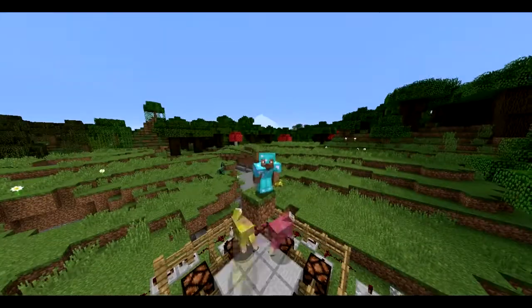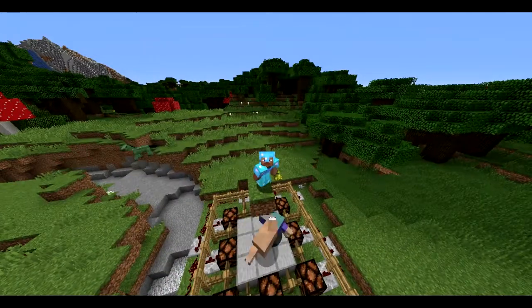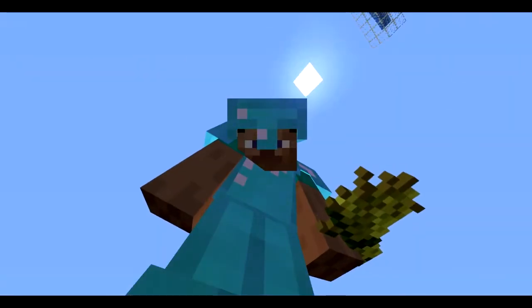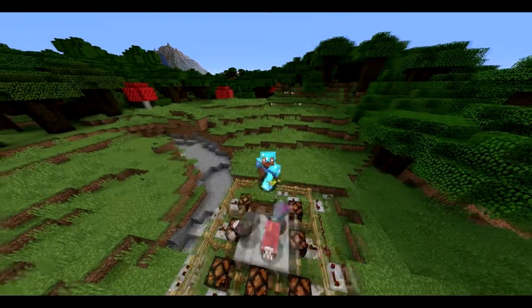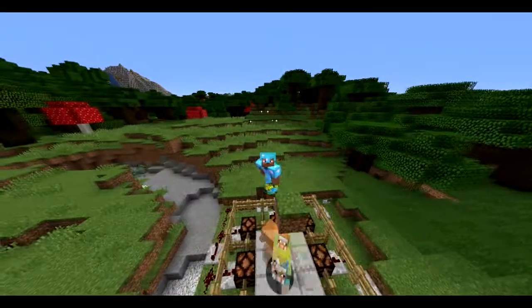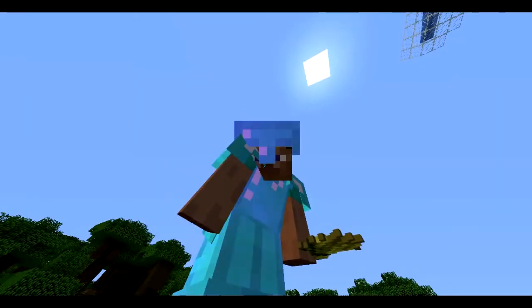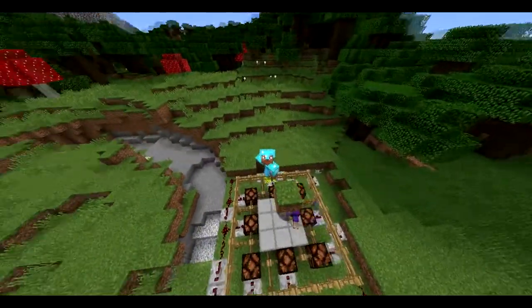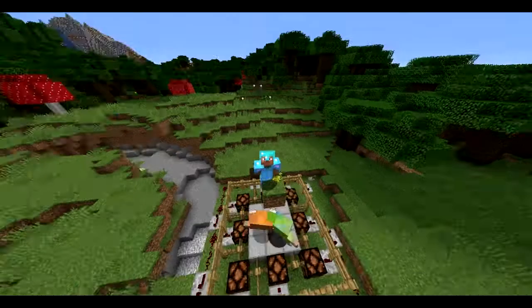So today in this video I am going to be showing you how to make an automated brewing stand. We are going to jump into my let's play world and I will show you. I'm not doing this in creative even though I'm in creative right now. I'm actually going to do it in survival because most tutorials these days like to be in creative mode, and they're just a little too fast. But I'll go step by step with you. So let's jump into my let's play world.